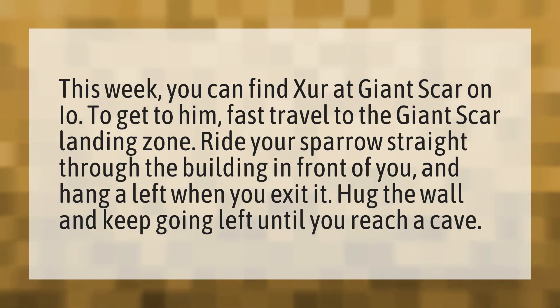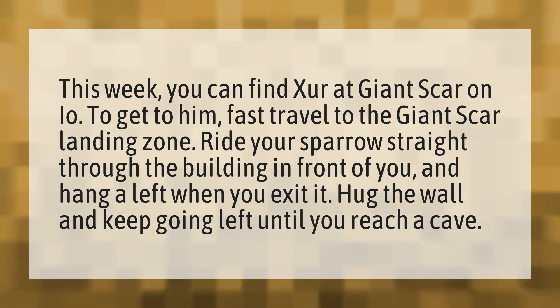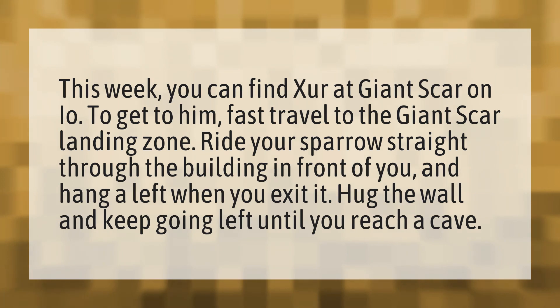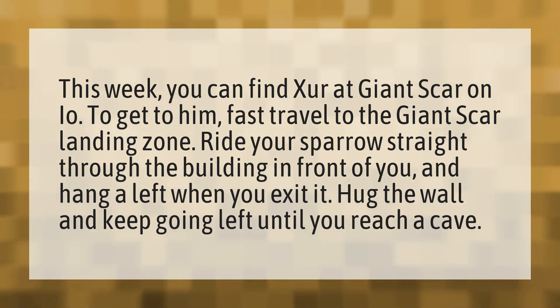This week, you can find Xur at Giant Scar on I.O. To get to him, fast travel to the Giant Scar landing zone. Ride your sparrow straight through the building in front of you and hang a left when you exit it. Hug the wall and keep going left until you reach a cave.